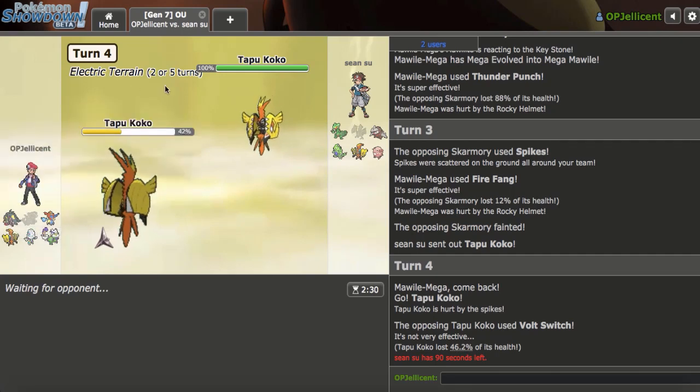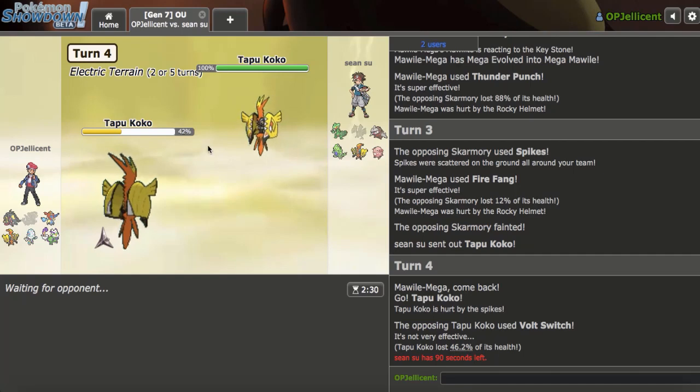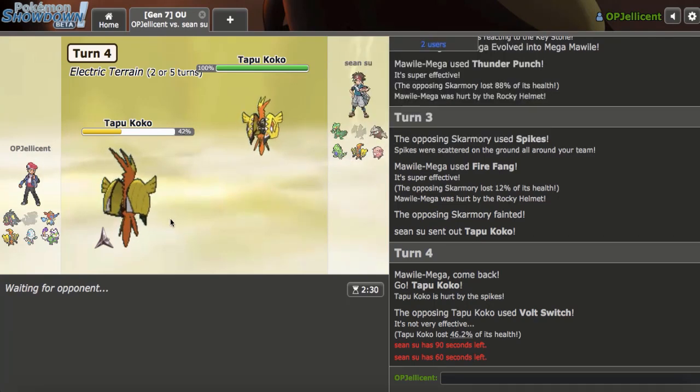The set is Play Rough, Thunder Punch, Fire Fang, Sucker Punch, so that could be good. I'm definitely not out of this, but the fact that Garchomp went down turn one is kind of lame. I know there's the Specs now though, so that's good. If I can get chip on it - I mean, Blacephalon's not winning here. Like, they have a T-Tar and a Chansey - Blacephalon has no business winning this game.